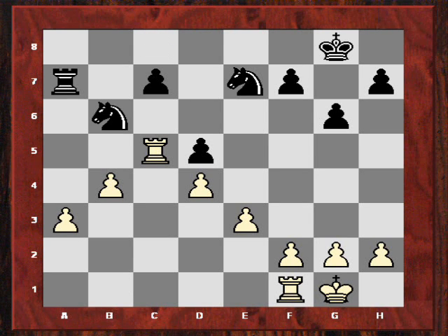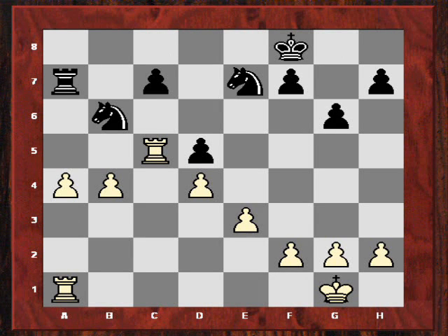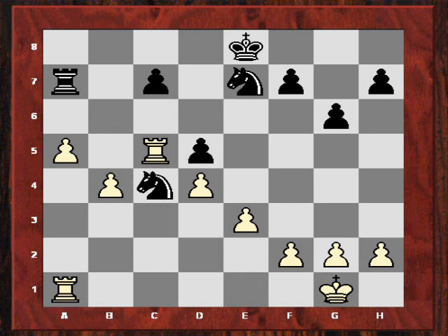So Nigel Short avoided losing his c-pawn - he played Nb6, and after Ra1, Kf8, a4. I thought maybe Nigel Short would hold this, but the pressure is increasing now with these pawn advances. And now after Ra2, it stops any Nd2 with Nb3 idea forking the rooks. So black's under severe pressure. But it has given Nigel Short apparently some time to play f5 to stop any e4. But f5 itself is exploited soon, as we'll see.